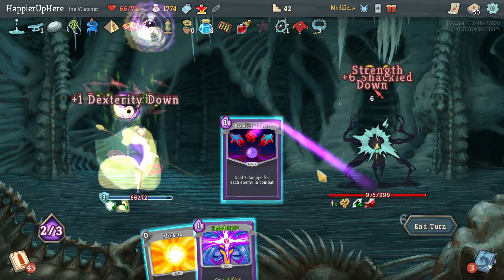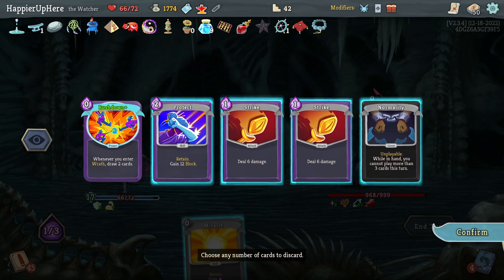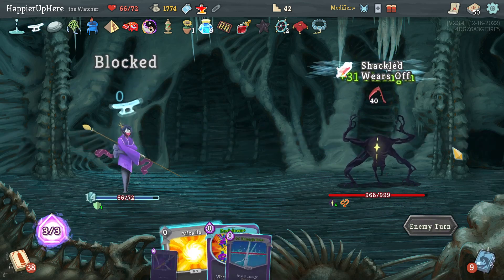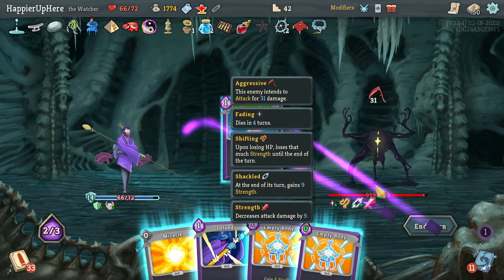Probably don't need the Strikes either — get rid of everything. 40 incoming — Rush Down, Madness, Cut Through Fate. Get rid of the cursor — Signature Move is good, allows me to be fully defended.